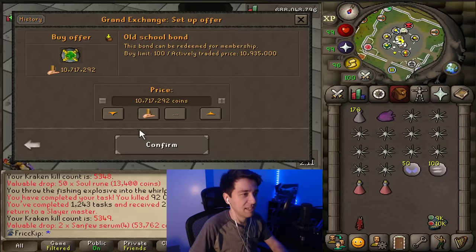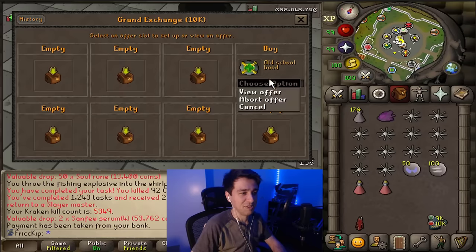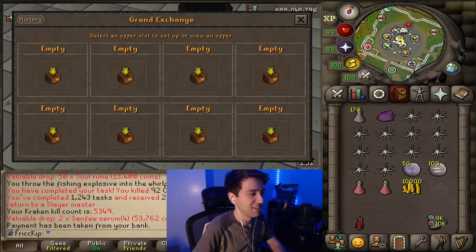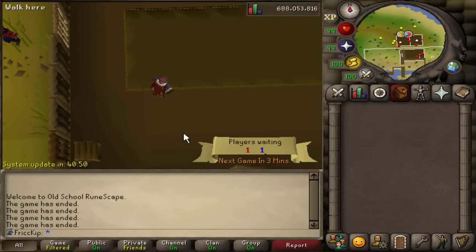Bonds are way down today. I'm glad I didn't actually put in a payment for a bond because I didn't know it was going to take GP from the bank. Good to know for the future. There's a game update in 41 minutes, and because each game is 23 minutes, I'm going to barely not have enough time to do a second game. I guess that'll give me plenty of time to do my final Birdhouse run before the update.